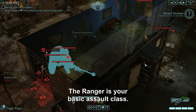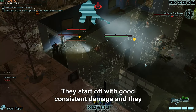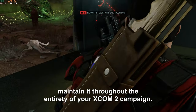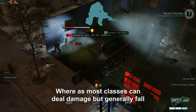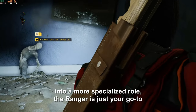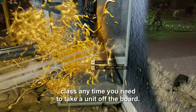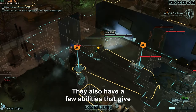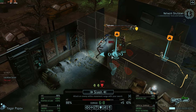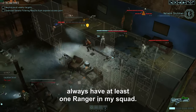The ranger is your basic assault class. They start off with good consistent damage and maintain it throughout the entirety of your XCOM 2 campaign. Whereas most classes can deal damage but generally fall into a more specialized role, the ranger is just your go-to class any time you need to take a unit off the board. They also have a few abilities that give them more mobility than other classes, which means I almost always have at least one ranger in my squad.